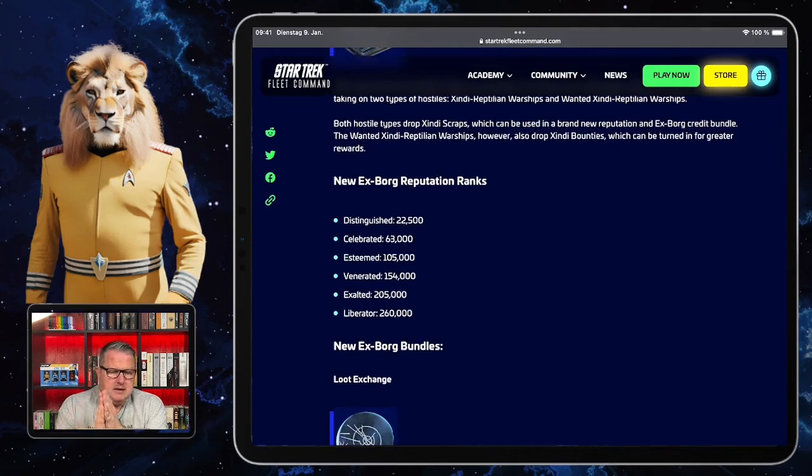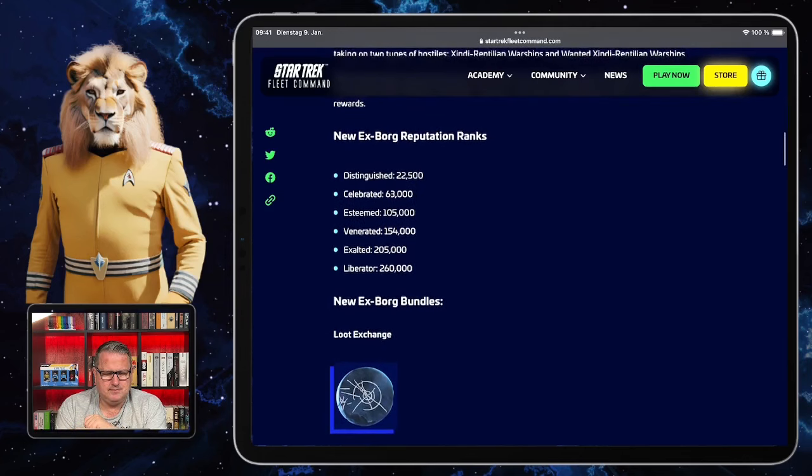There are new reputation ranks: Distinguished, Celebrated, Esteemed, Venerated, Exalted, and Liberator — ranging from 22,500 reputation up to 260,000. Many of you who are level 40 will likely be at the current max level until tonight, but tonight it will no longer be the maximum, so you'll have to start earning reputation again.